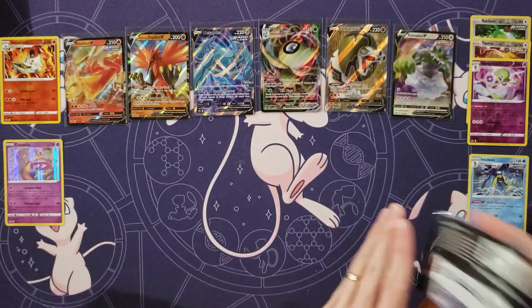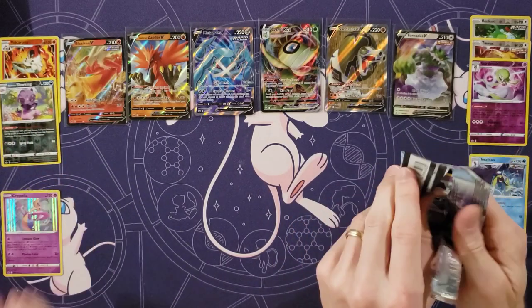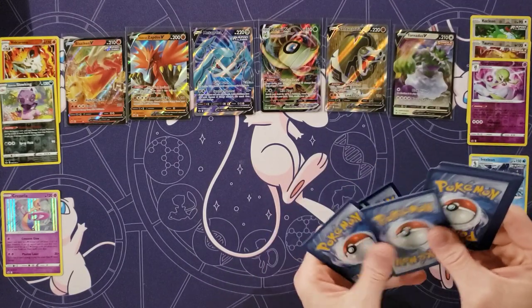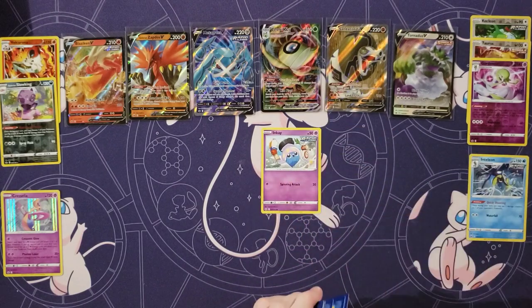You know what? We need a couple of them. I want to put Passimian in our Urshifu VMAX and our Zoroark Aura deck. I think I'm putting two in each deck. Well, there — I got two. You got two. That's right.